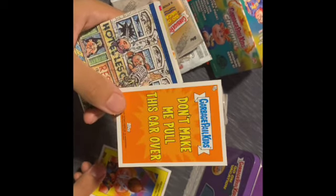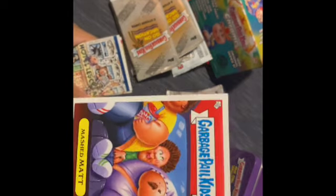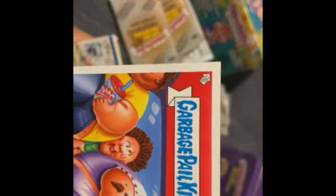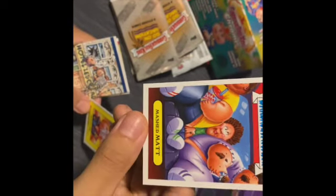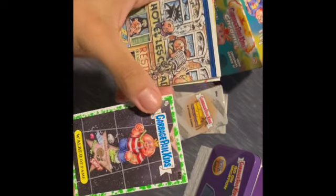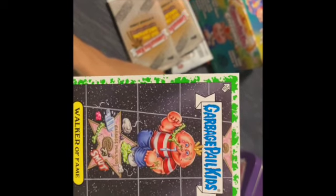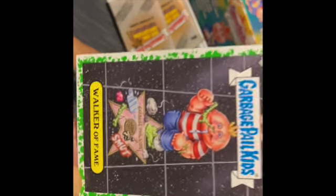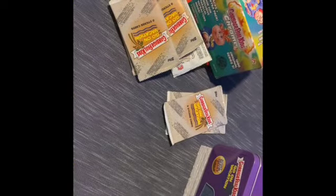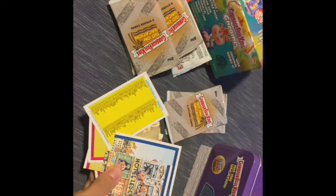It says 'Don't make me pull this car over.' Bam — cause you're driving illegally. Squished Mashed Mat right there in the back about the Cadillac. Hey, another one of these fancy border ones — Walker of Fame. Garbage Pail Kids got their own star. What a schmutt! Got another checklist, but this is not even the artwork we got right now so they playing us, man.